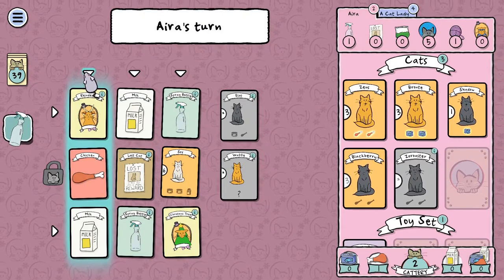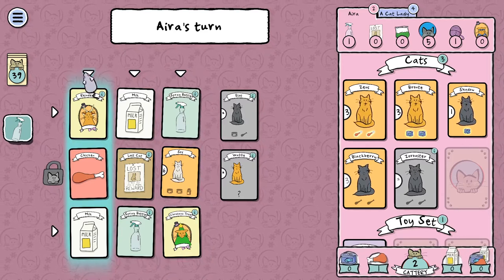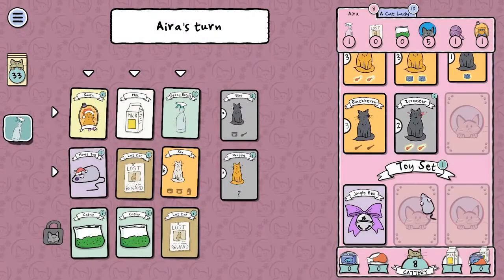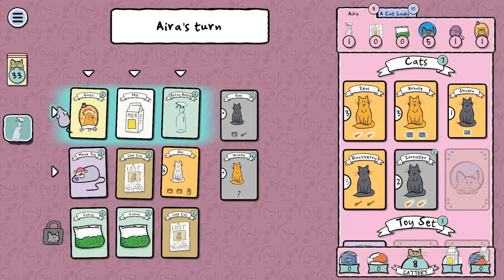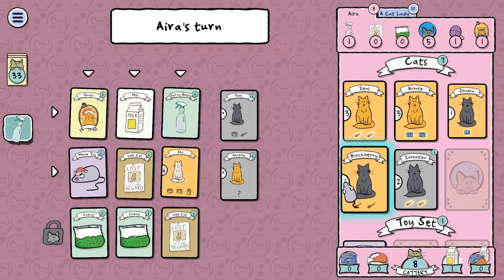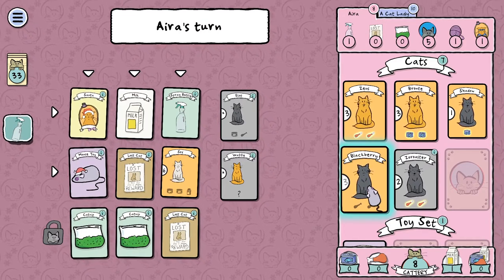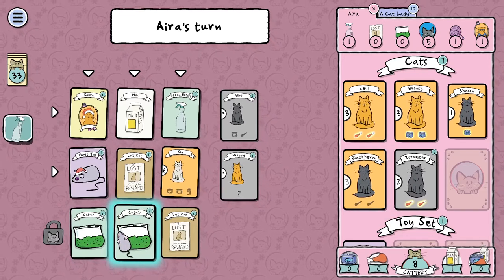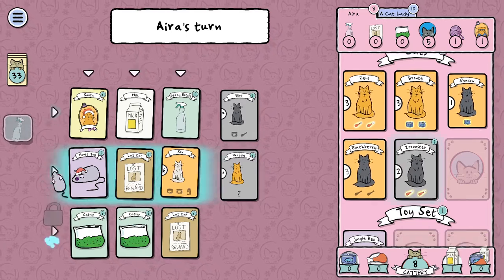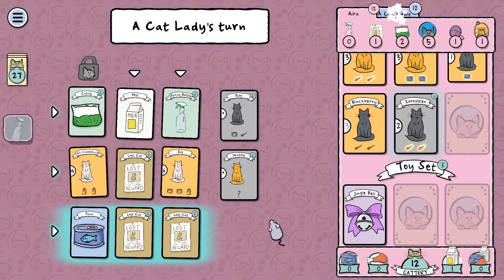Here's a costume right here — I don't need the milk though. I might need the milk eventually, let's just take it. And we can feed Zoroaster. More costumes. I do need chicken for poor Blackbeard — Blackbeard is hungry. But there's no chicken available right now. I like the idea of taking this row right here — getting that catnip, it's worth some good points. Got another lost cat poster as well.